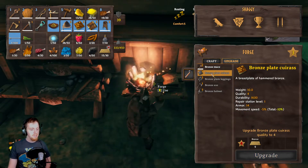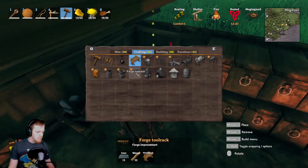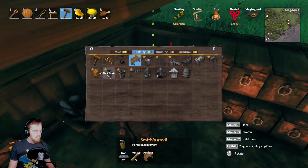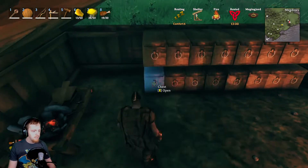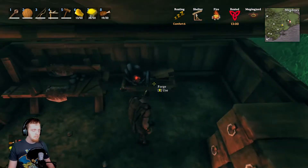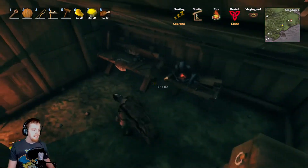We could also use iron and build like — I think the other upgrades are a tool rack. Yeah, a tool rack takes 15 iron, or a smith's anvil takes 20. That's cool. I will leave it up to you what you want to do. Because I want iron weapons — the next boss we're going to want iron weapons. Right.